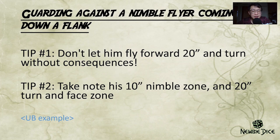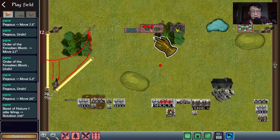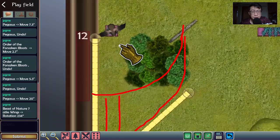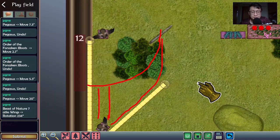The first mistake I see players make leads into my first two tips. The first tip: do not allow the flyer to fly forwards 20 inches and then turn to face the side of your entire army without any consequences. Tip number two: take note of his 10-inch nimble flying zone or the 20-inch turn-and-face zone. Over here I have two armies laid out — my Order of the Green Lady army on top and the Redkin army below.